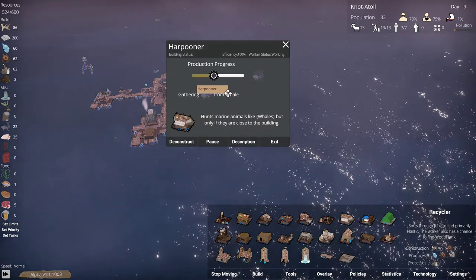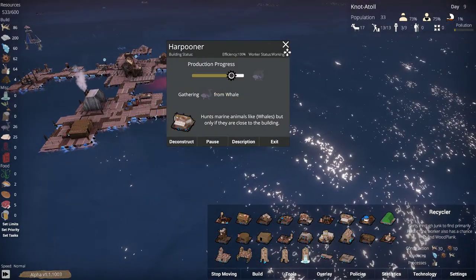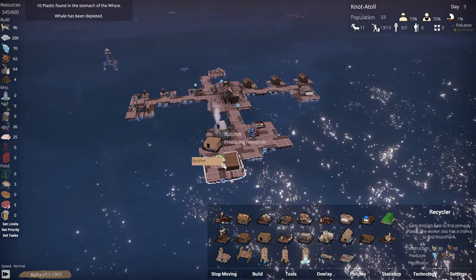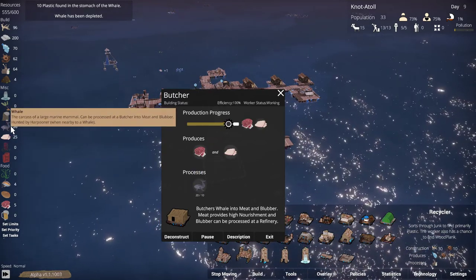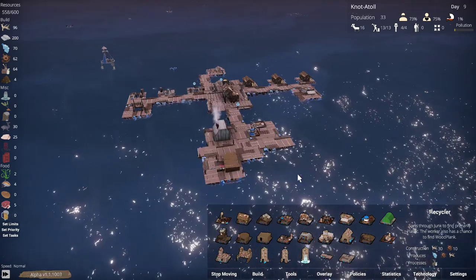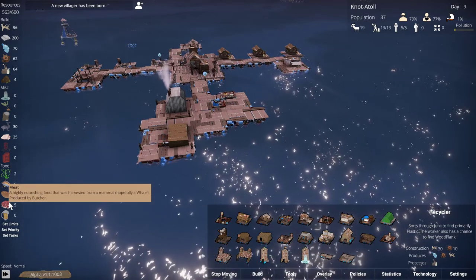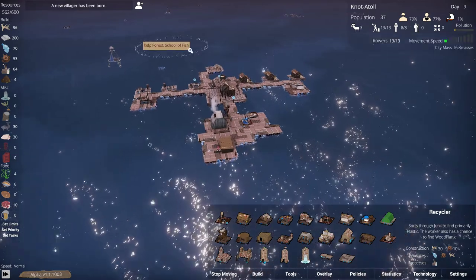The harpooner is not passive — he hunts marine animals like whale, but only if it's close to the building. That's interesting. He's a very powerful little gatherer, but only at the right time. It takes 10 parts of the whale, so this is two more runs of this process. He produces five whale meat and five blubber per run. Not bad. And now the whale is gone, so let's get moving.